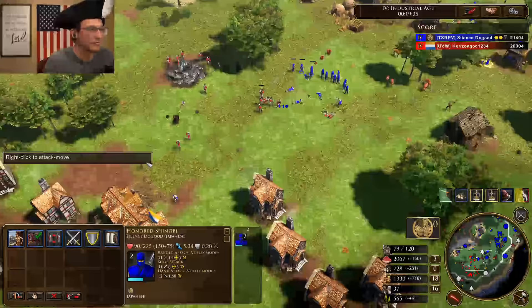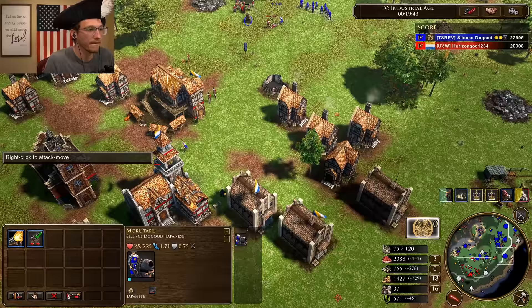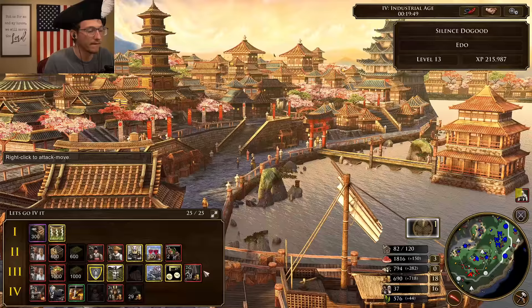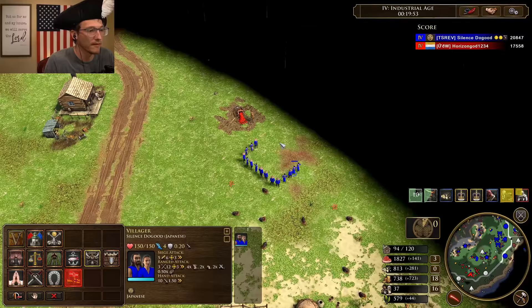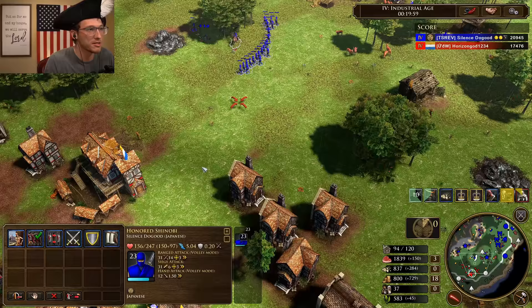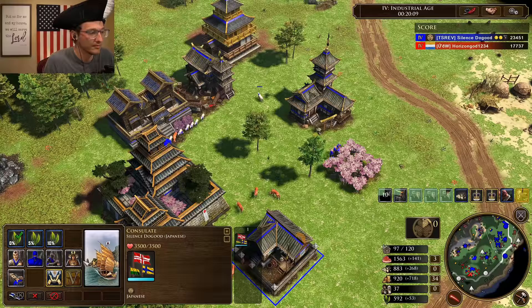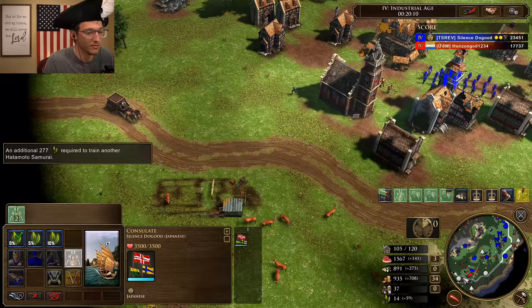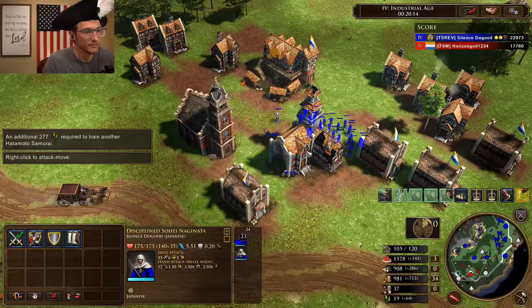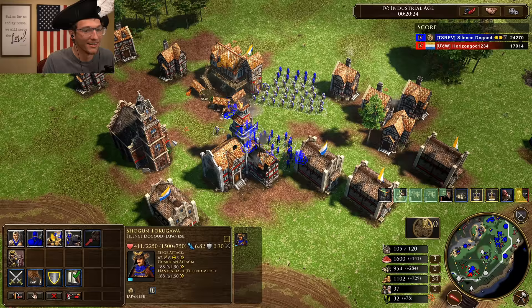Let's train some more Shinobi — they're coming out with lots of resources. Now let's train some Yamabushi — they are wood/food at Mr. Tokugawa. The fast industrial does not stop, guys. It just doesn't stop. And don't we have four more Hylos up to that? I love it.